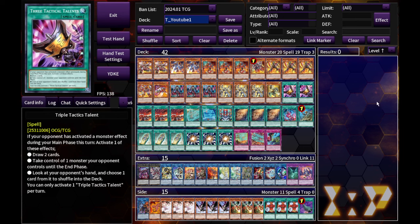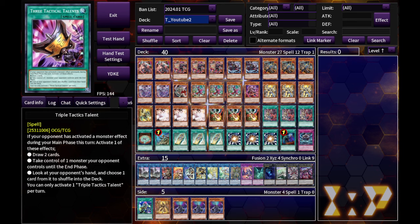Throughout the past couple of episodes I talked about the Fernia package, the Diabelstar package, and the horse package. There are definitely some different implications where I can combine those together into other decks. I guess we start with the first one: Vanquish Soul.